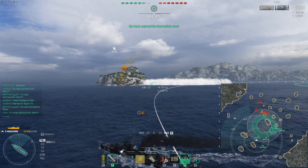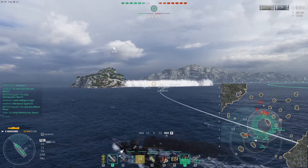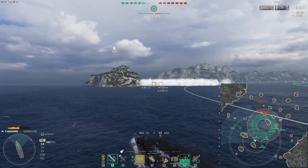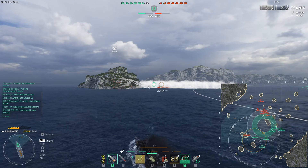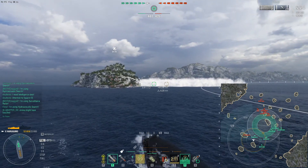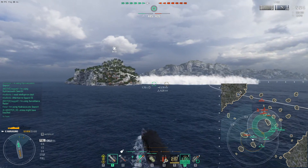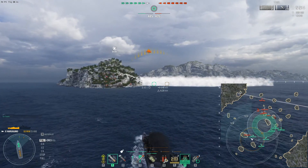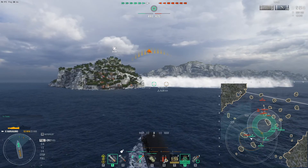We also provide a smoke screen for our brothers in arms behind us. Now what we're going to do is nose in towards the Shima, because either he's launched torps and we can dodge by being less on broadside — a slimmer profile. But we also have a friendly Shima on our right. His spotting distance is a lot better than ours. Our concealment is about 6.2. The Shima, I believe, can get it down to 5.8-ish or maybe lower.